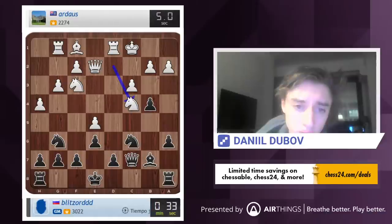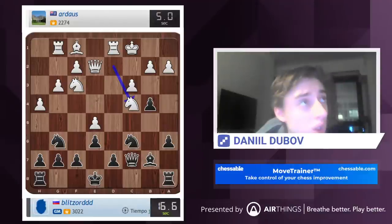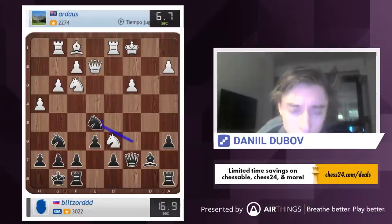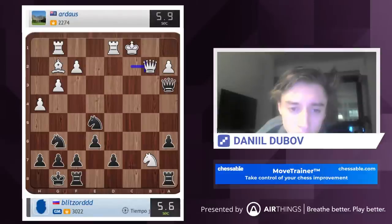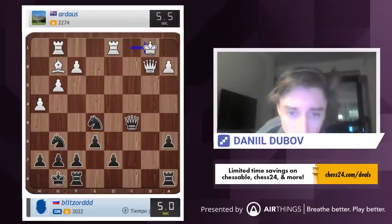So we can take on c3, knight d6, king f8, b takes c3, and then come up with something like knight xe5, which I guess doesn't work, but it could actually work with the king on a7. Okay, let's try this. So he just takes back. Knight d6, so now I guess we take on a5. Now we go check — at the very least we can take on f3. Queen a1 is also there. Let's just take the knight. And I don't know, queen e7 maybe. That's a blunder. But it was really bad for white anyway.